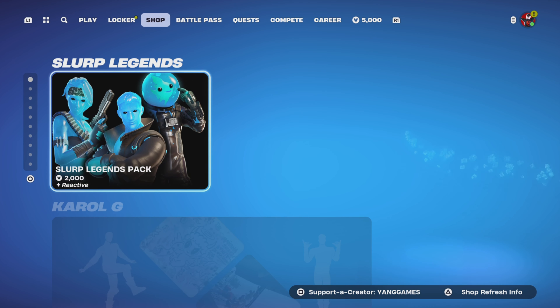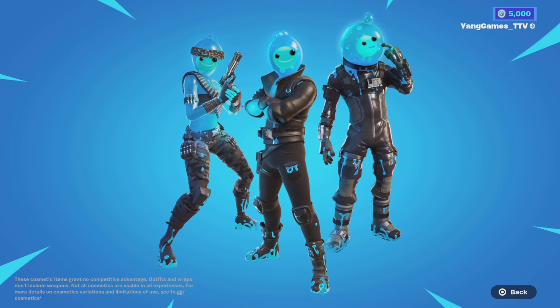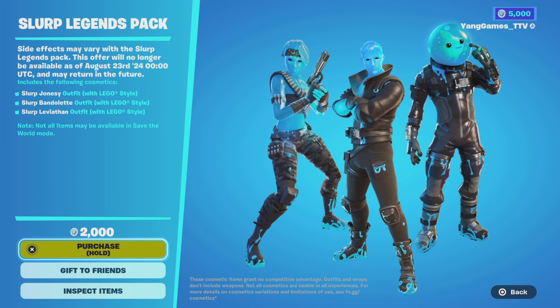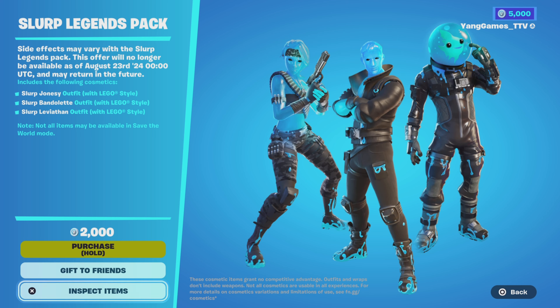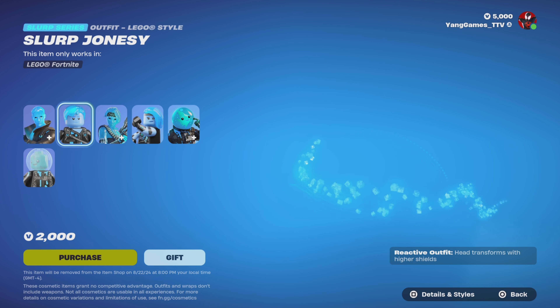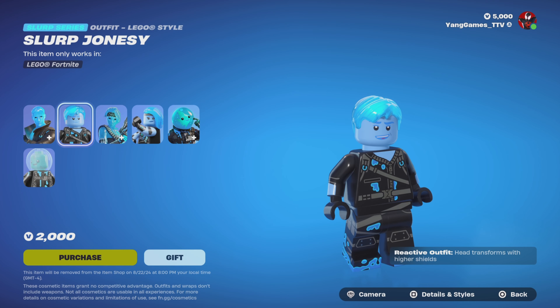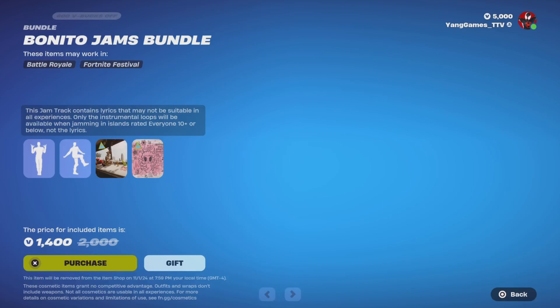Alright, let's move on and check out the item shop. On to the spotlights, we have the Slurp Legends Pack. It comes with three outfits: Slurp Jonesy, Slurp Vandalette, and Slurp Leviathan. It also comes with Lego styles for each. $2,000 V-Bucks. This one's new.